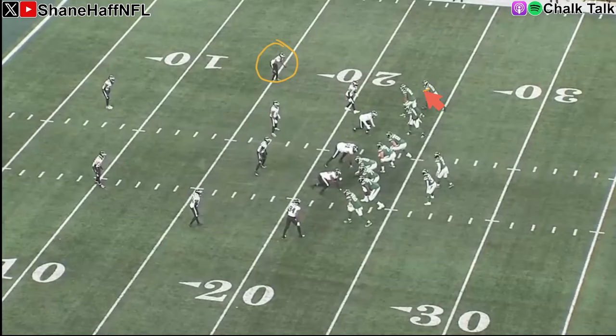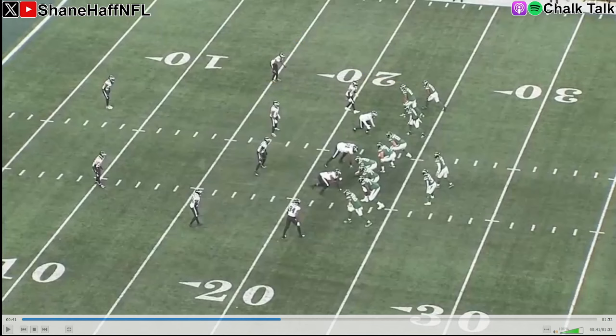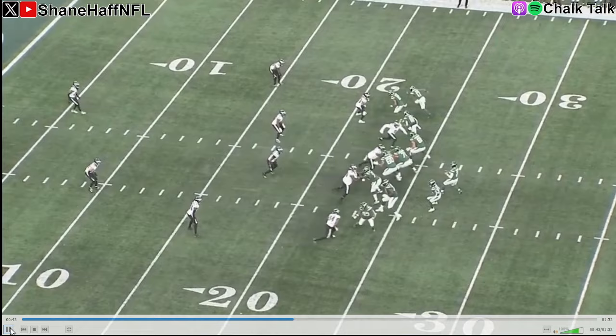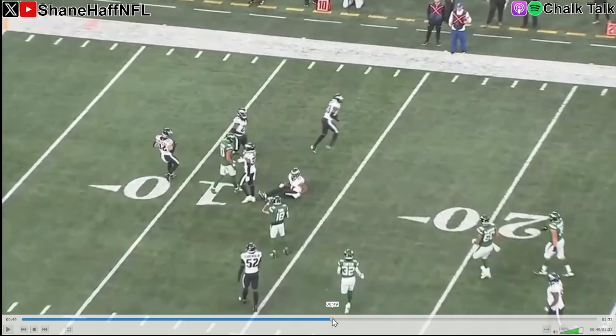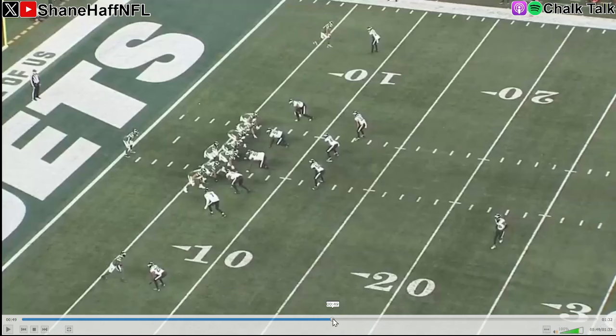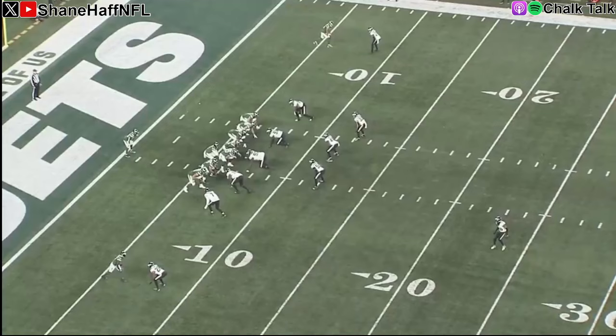Now we have Jobe in off coverage on the outside receiver in a bunch. The outside receiver is going to try a double move — a little out and up. Jobe does a really good job staying in phase here, his technique is good, and he doesn't bite on the double move. He takes a step, opens his hips back up, and he's there — that throw's not there. We've seen Darius Slay bite on one of those double moves earlier this season, and everybody gets got. But having that discipline, resisting the urge to make a big play — really good there from Jobe.